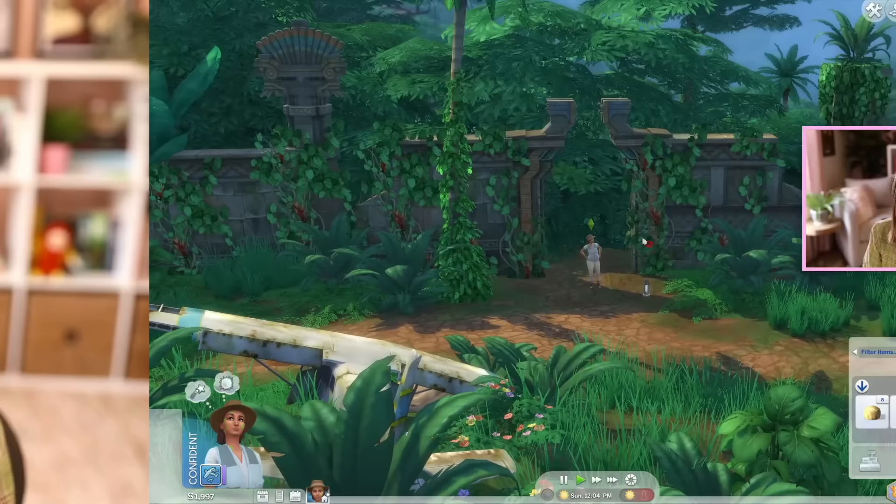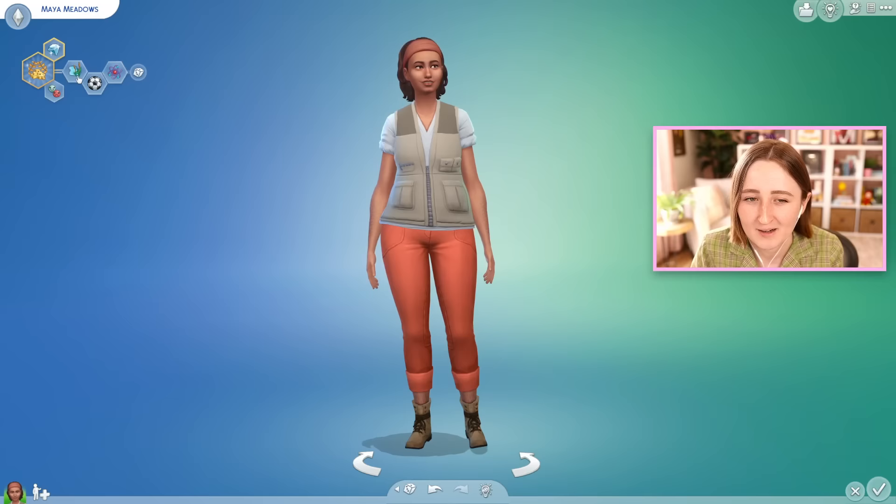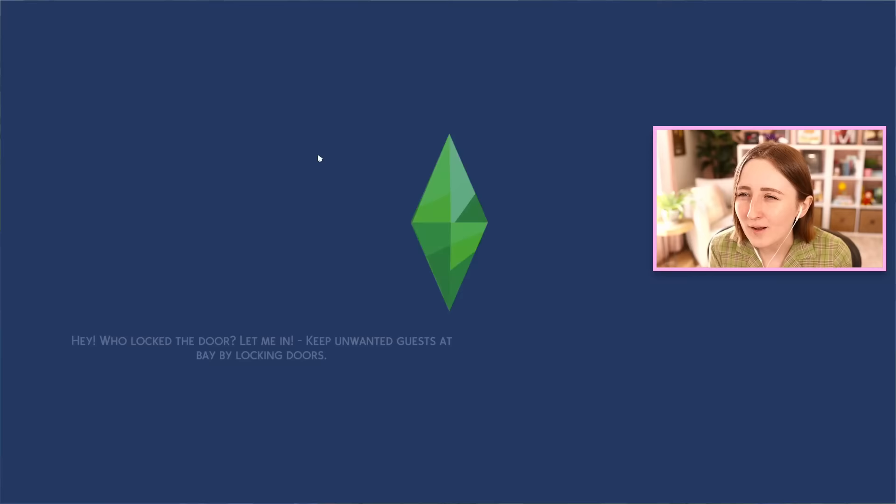I haven't played Jungle Adventure in a really long time. I can't even remember when I last visited Selvajorada. I use this pack in builds so often, but I feel like I always kind of forget about the gameplay, so I thought today we could try to revisit Jungle Adventure and maybe go on a jungle adventure. I made this sim Maya — her last name randomized to Meadows, which felt kind of appropriate. I tried to give her useful traits like loves the outdoors, and she has the Jungle Explorer aspiration. I think we should start in summer to avoid the risk of freezing while camping.